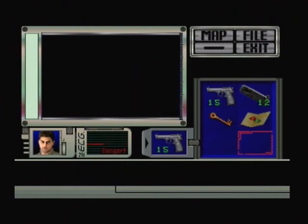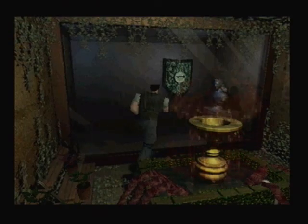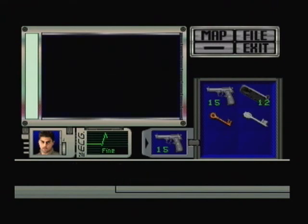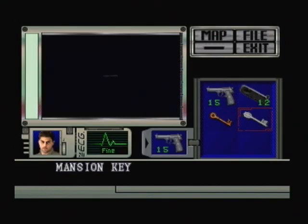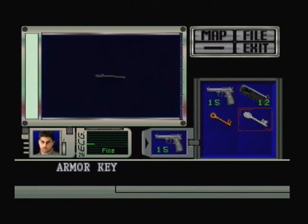I'm going to go get the key. What key is that again? It's either the helmet key or the armor key. The armor key — okay. You need that; it unlocks most areas in the game in comparison to the other keys.